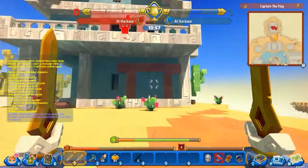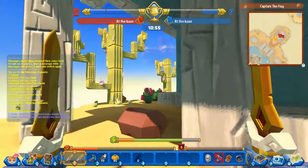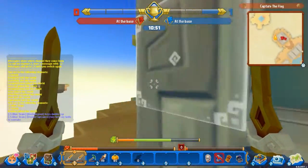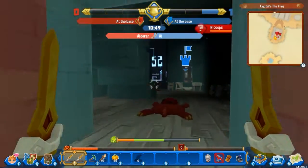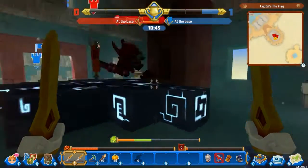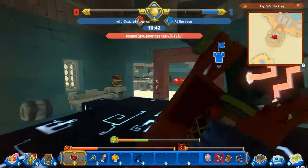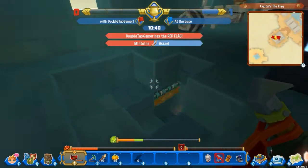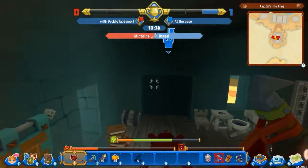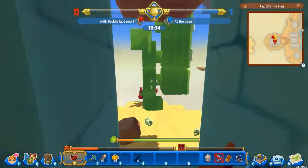We're gonna see if we can actually take the flag right now. We're gonna sneak in behind enemy lines, enemy territory. The great thing about PvP in Sky Saga is you can destroy anything, you can build anything - it's pretty good stuff. There's a guy guarding the flag - red flag taken! This is my flag, I'm out of here!